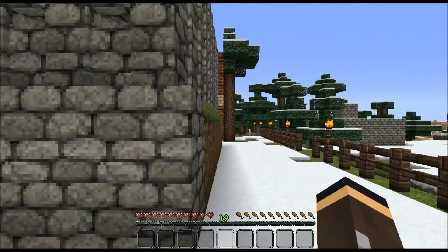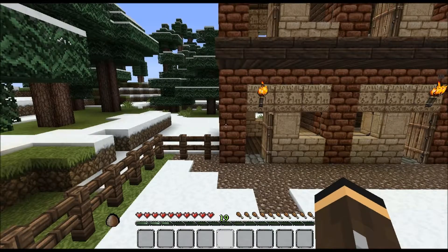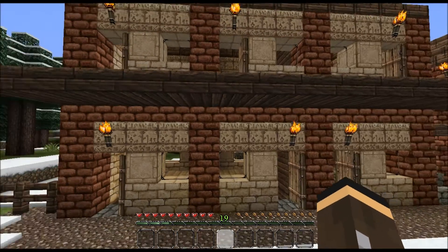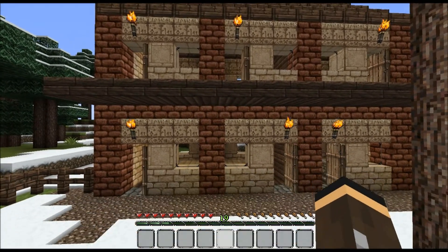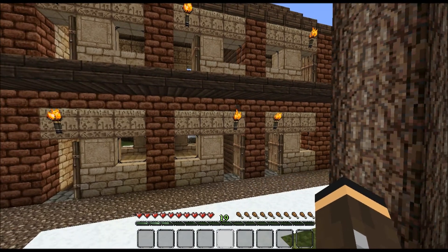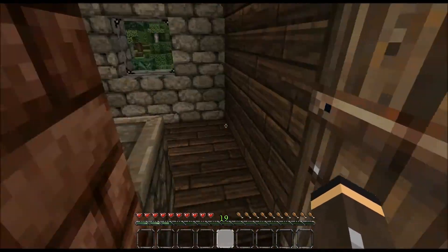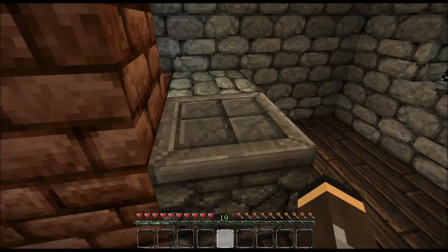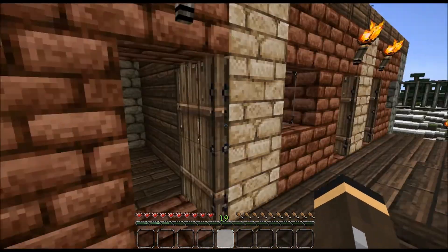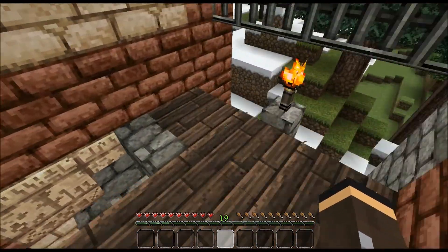In my single-player world I had no villagers — I haven't found a single one, but I did do a little work building a village. By the way, I'm using the John Smith texture pack. I prefer Mesas, but Optifine and MC Patcher are too glitchy for me. These are just straightforward townhouse-style places — little apartments. I figured if I found some villagers, they could move on in.